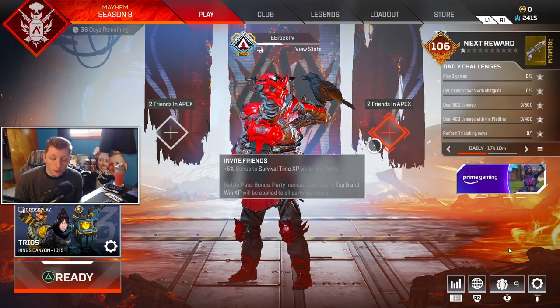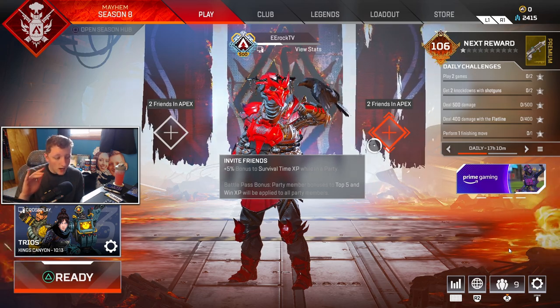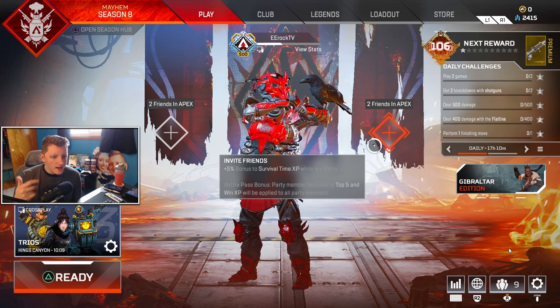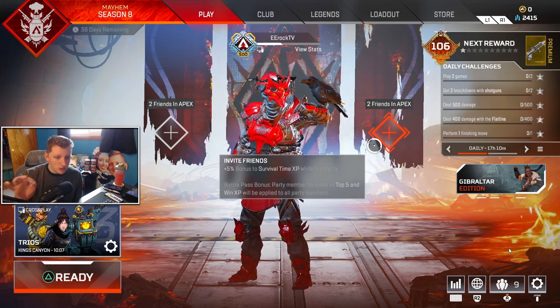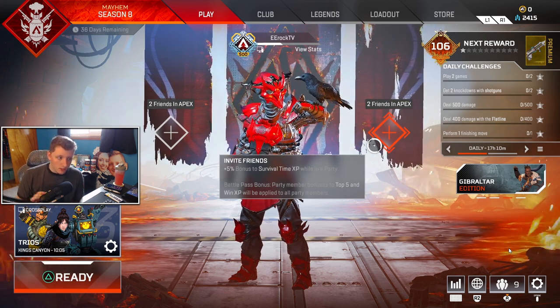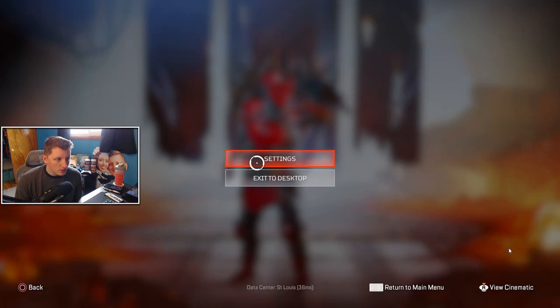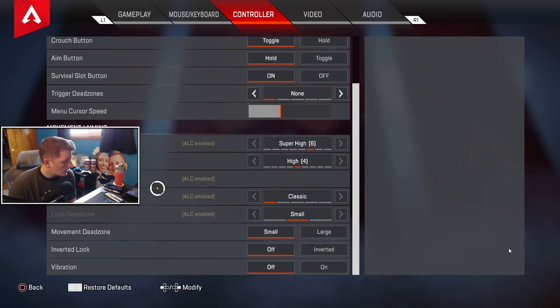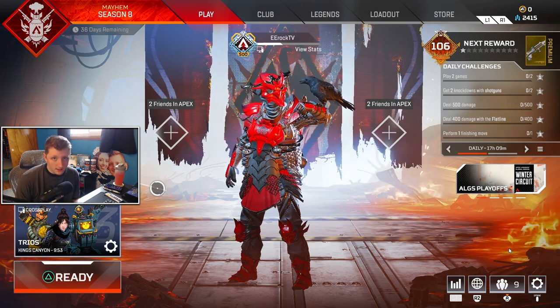What is going on everybody, erock here bringing you guys a very quick video. I know there's like a little bit of a panic right now. The ALC setting menu in Apex right now is currently bugged — if you open up your settings and you're looking for it, it's not there. I'm getting lots of comments on my videos on my controller setting things that they can't find ALC.